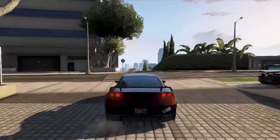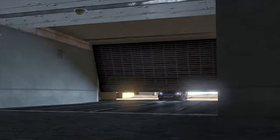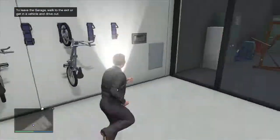When you go back inside your garage you should see that there's an invisible — I guess you could say bike — but it's really your car. When you press right on the d-pad it says something like 'take this bike out,' and when you take it out you should be in your car driving out of your garage.